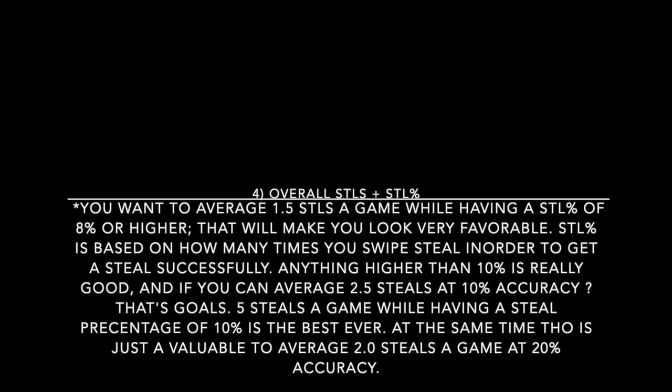The greatest stat line is five steals a game with a steal percentage of 10% — that's the best ever. But it's just as valuable to average two steals a game with a steal percentage accuracy of 20%. Just make sure you're not swiping at air so your steal percentage falls below 3%. Ideally, get about two steals sitting at about 10% steal accuracy, then you're good. If you're hitting 3, 4, or 5 steals at 10%, you'll be legendary and have a very favorable combine stat line.